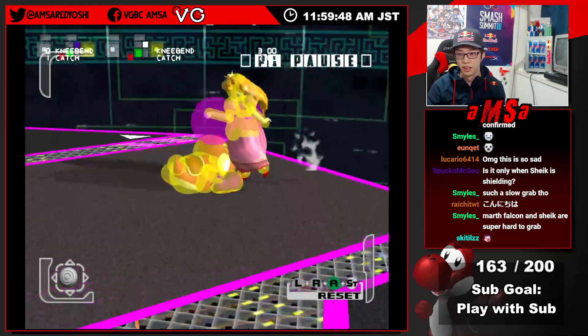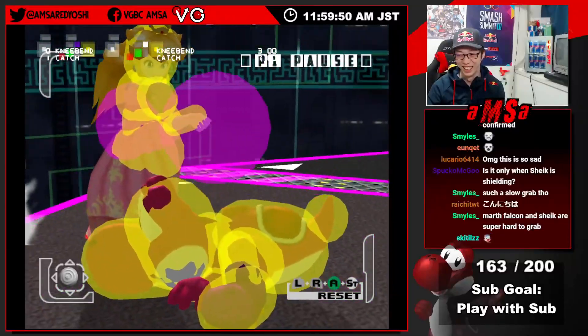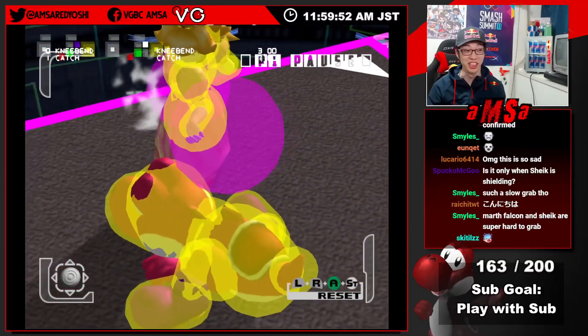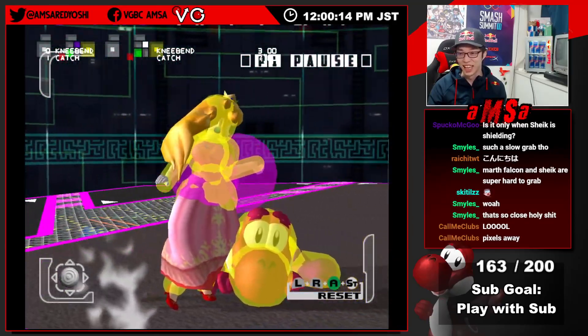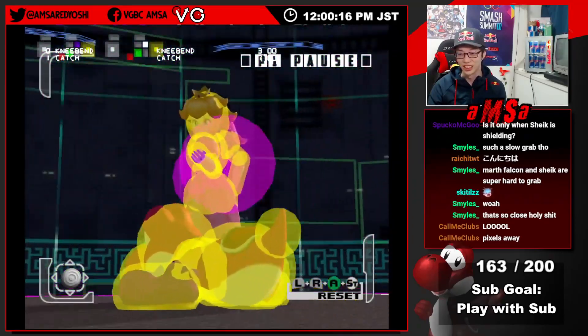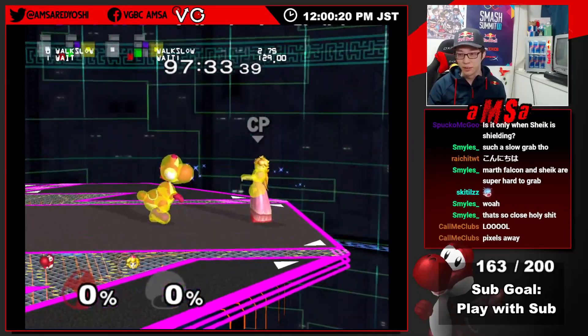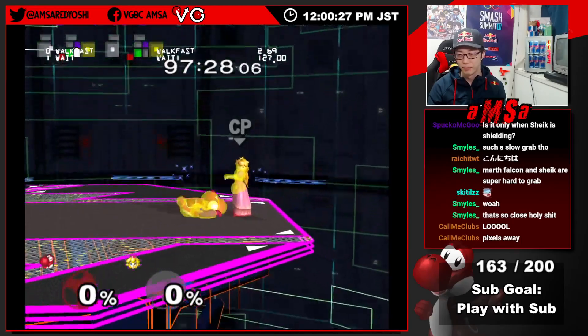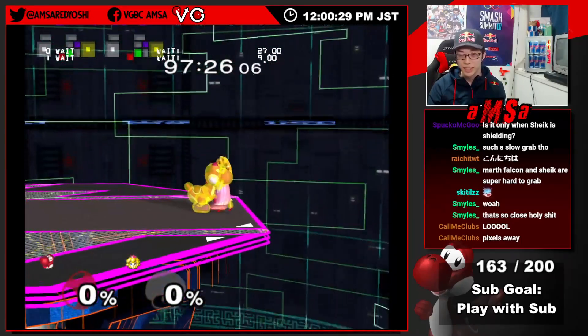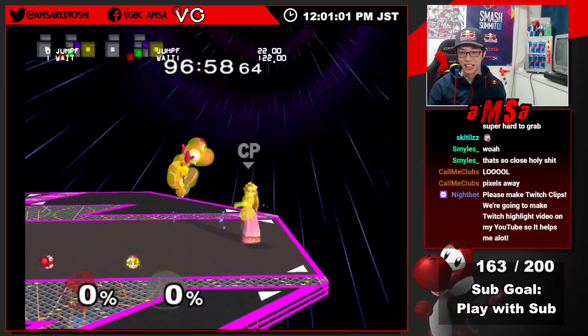Ha ha ha. Poor Peach. It's so close, but yeah — it's actually Yoshi dodging. So that's why. It also happens during the wavedash motion too. We can dodge it. That's pretty weird.